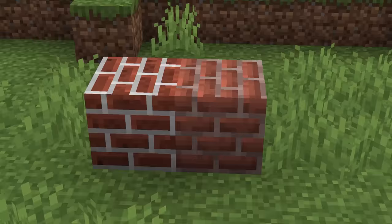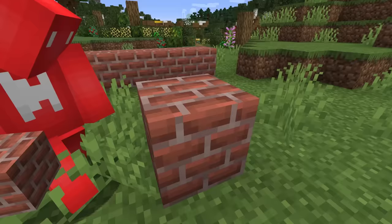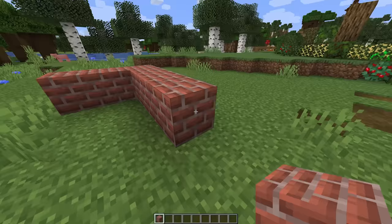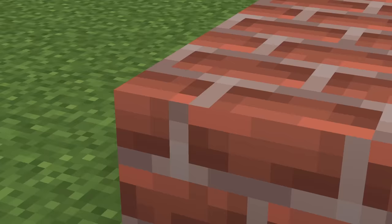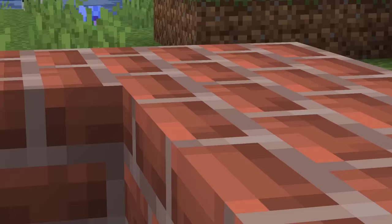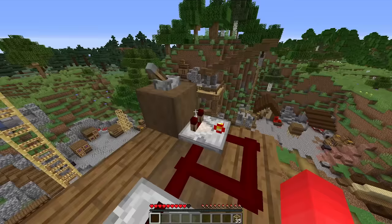Number four: Minecraft bricks have been around for a long time, with a storied history dating back to early versions of Java Edition Classic, and the texture has changed a bunch. While it's clearly done a lot of growing up, the texture still has one issue — if you look at the bottom of the block, you'll notice that some of the bricks don't line up. Since the texture is repeated, there's no logical consistency with the brick placement, which is a small but mildly infuriating complaint.